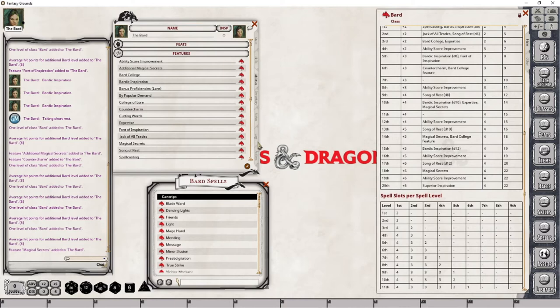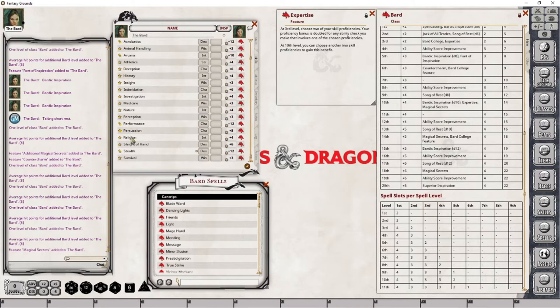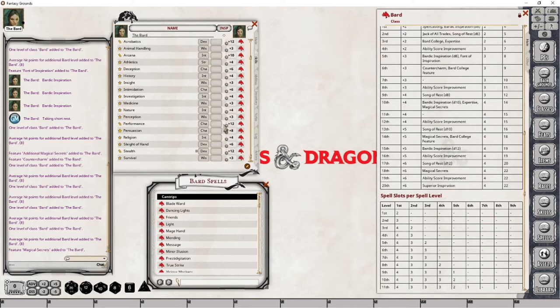Next, I'm going to deal with Expertise. We gained 2 more skill proficiencies at level 10, so let's go ahead and pick Arcana and Performance and add those to our proficiency bonuses. As you can see, we're now getting a plus 12 to our Performances, plus 10 to Arcana, plus 12 to Stealth, and plus 12 to our Acrobatics. So our proficiency bonuses are helping us out quite well.